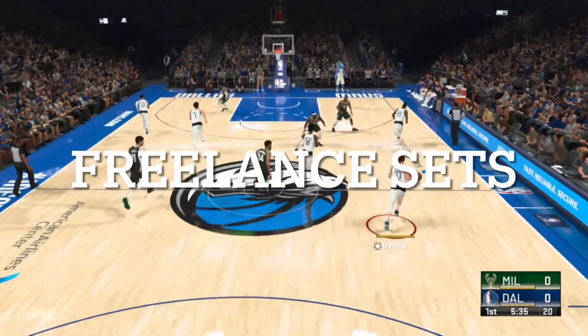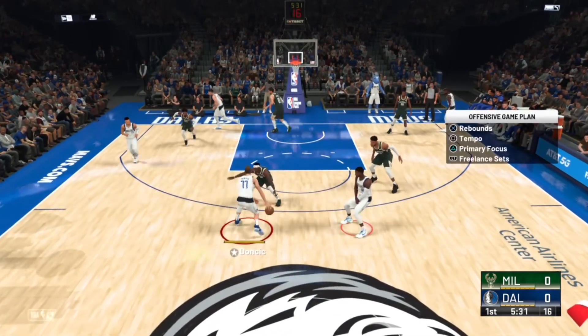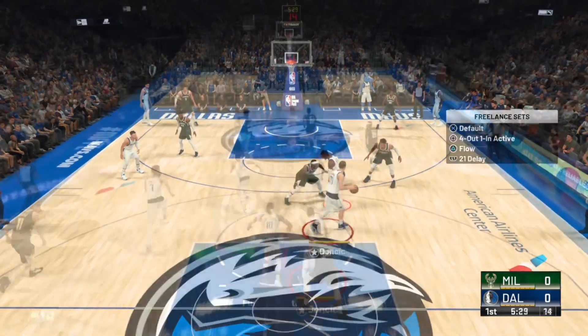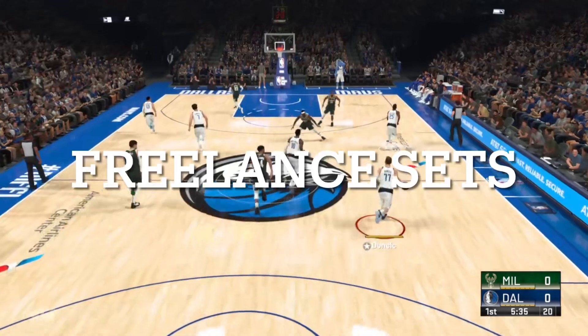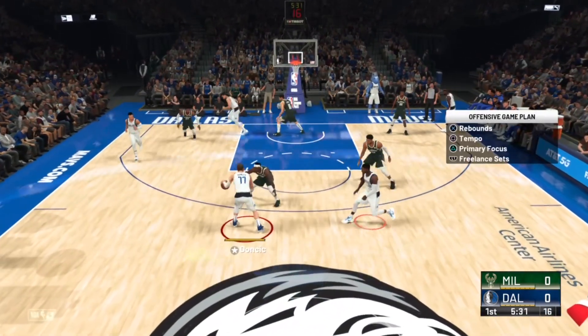Today we'll be going over freelance sets. If you don't know how to get to them, press left on the directional pad and that's going to pull up all the options shown on the screen now. With freelance sets you have a few options, but my freelance set of choice is going to be 4-out 1-inactive.